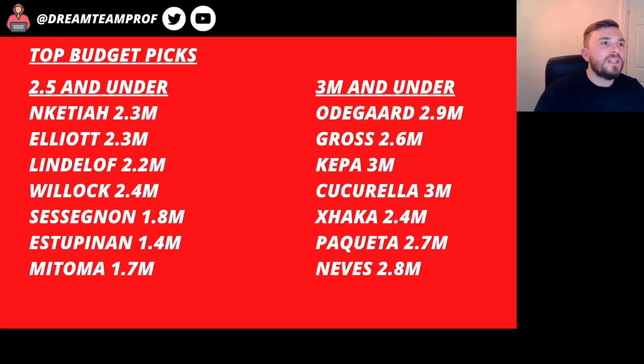I thought I'd share my top budget picks — 2.5 million and under, and 3 million and under. Every time I was making my unlimited transfer drafts you get to a point where you're trying to fit players in and you always go over budget. So here are some cheaper picks that I think could be good value. Under 2.5 million: Eddie Nketiah at Arsenal taking Jesus's place; Harvey Elliott from Liverpool at 2.3 million, a bit of a rotation risk but a bargain; Lindelof at 2.2 million if Varane and Lissandro Martinez aren't fit, giving you cheap access to those good Man United fixtures.